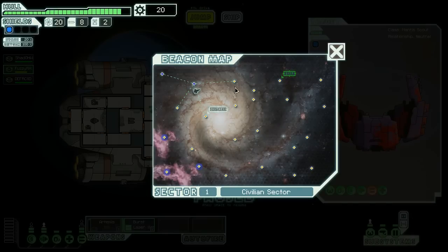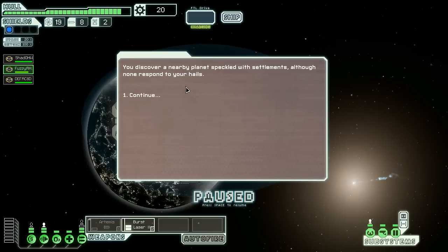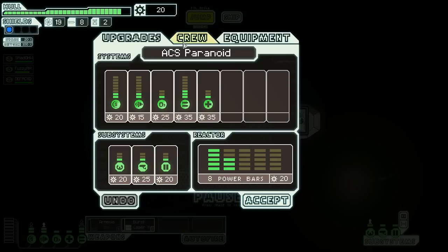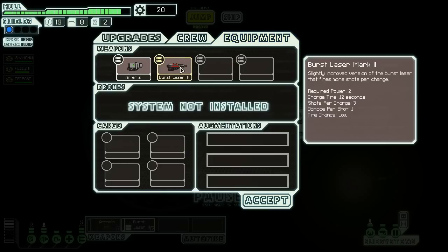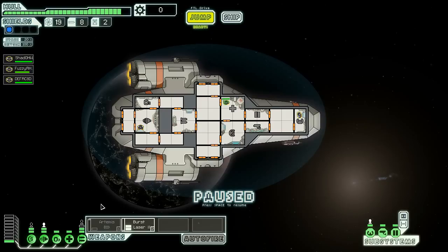There's a distress sequence coming from over here, or we can go over there. Being good citizens of the Alpha Complex, we're going to ignore the distress sequence — it's probably a commie trap. We'll go this way. We discover a nearby planet speckled with settlements, but none respond to our hails. We do have enough scrap to upgrade things — we can upgrade the door system and add an extra power bar, which might be useful since we're using all our power at the moment. There we go — we now have a spare bit of power.